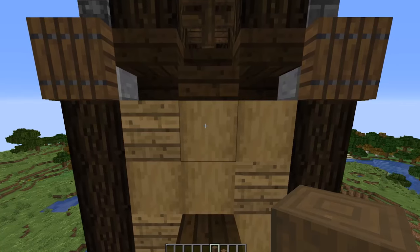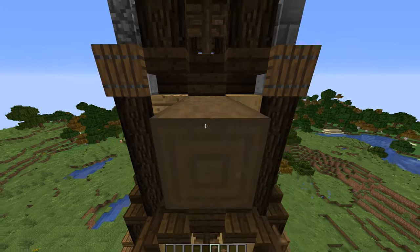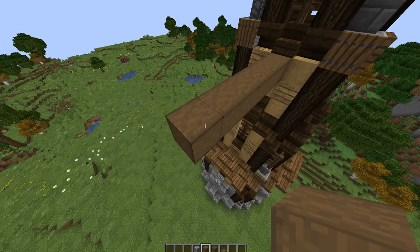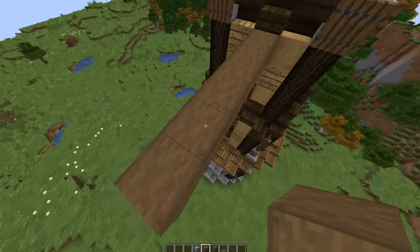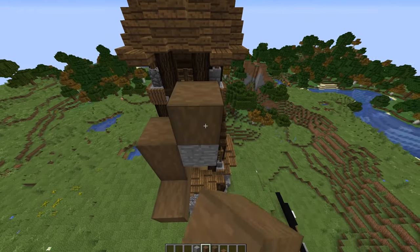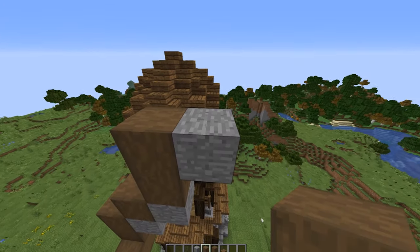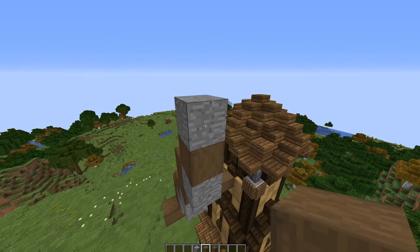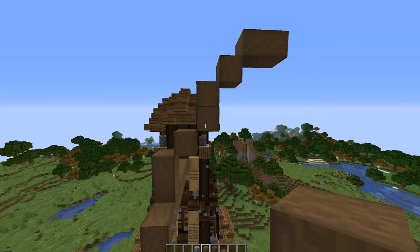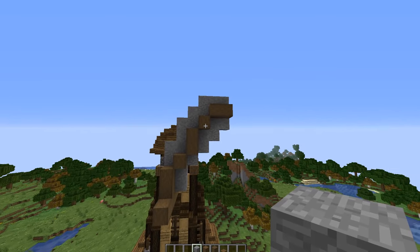Now let's get started on the fan. I'm using stripped dark oak but you can use whatever you want. Go just below this stair and come out 1, 2, 3, 4, 5, 6 blocks for the main arm. For the fan blade portion, go in from this block one, then up one, two — place a temporary block. Diagonal up one, place another temporary block. Up one, two, place another temporary block. Up one and another temporary block. Turn the log sideways if you like, then go over one, two — this gives you the blade shape: 1, 2, 1, 1, 2, 1, 1, 2. Repeat that process on all four sides of this log so they're all spinning the same way.